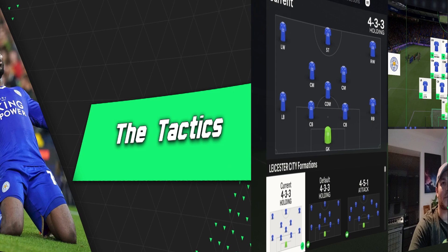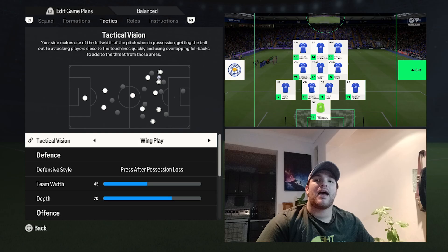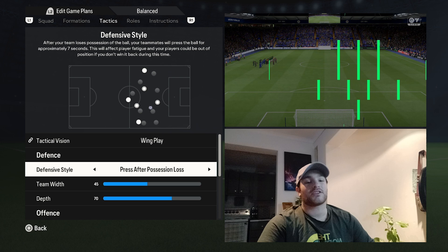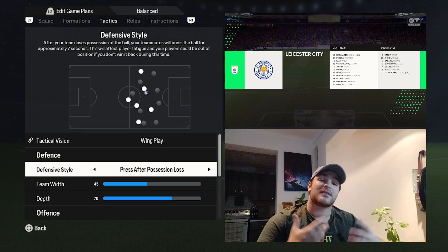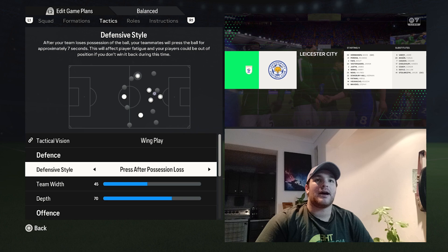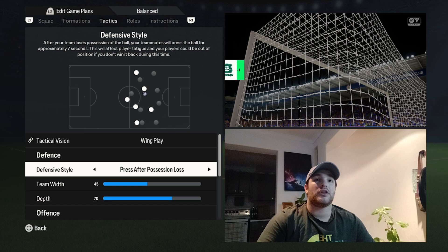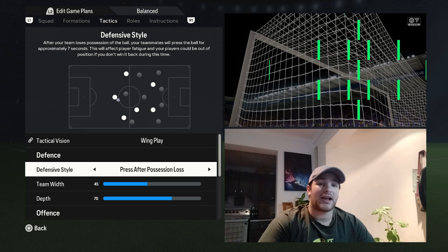The tactical vision is set to wing play, which best suits what they're trying to replicate — working the ball into wider regions to open up space for the attacking line. For the defensive style, pressing off possession best suits their approach. They look to put the opposition under pressure, forcing errors, pressing them aggressively from the back, and causing a high turnover rate. The forward line and full backs press the opposition back line, sometimes even into midfield.